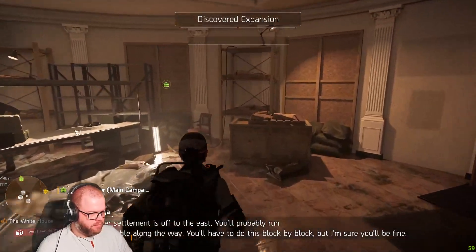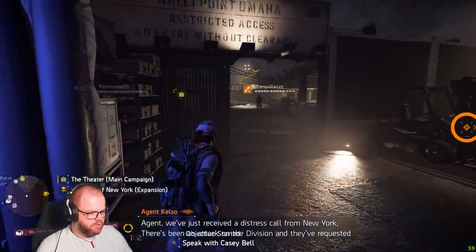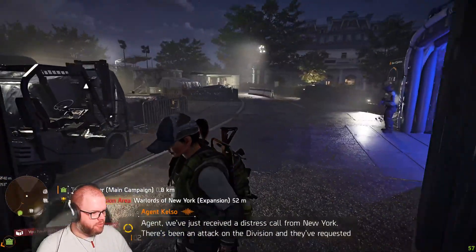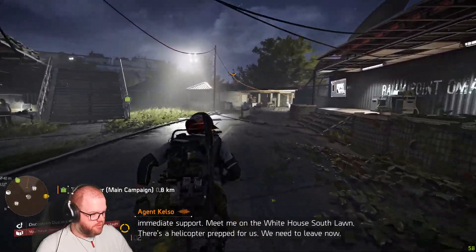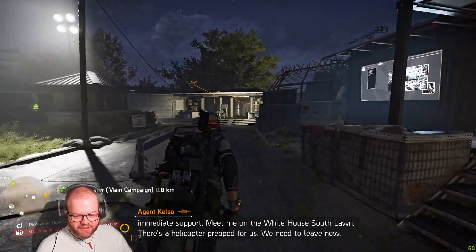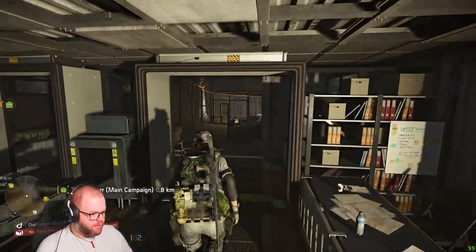The theatre settlement is off to the east. You'll probably run into some trouble along the way. There's been an attack on the division and they've requested immediate support — ah, that's the DLC. There's a helicopter prepped for us, we need to leave now. That's for later on.